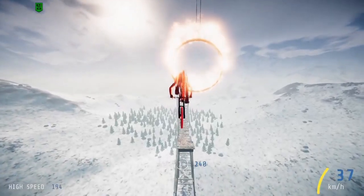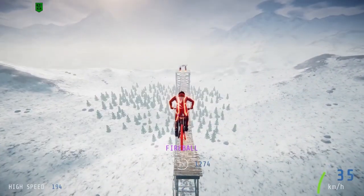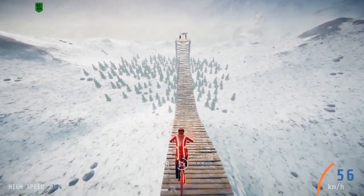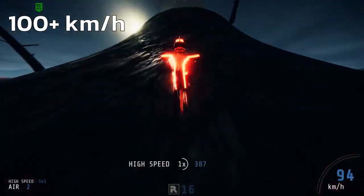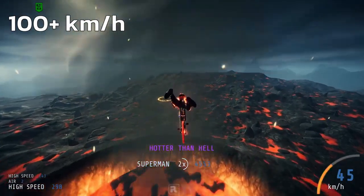So if you do that for each world in one run, once you've finished Peaks, it won't end the game. Instead, it'll take you to Volcano. To unlock it in free ride, you just need to complete the boss jump. It's a big one, but just send it and you'll be fine.